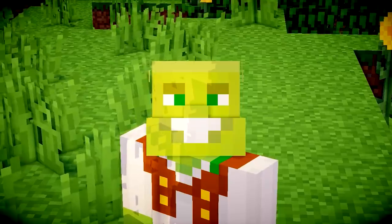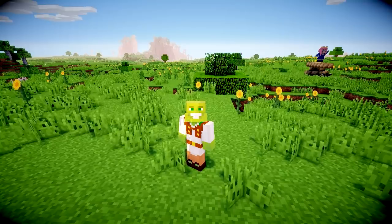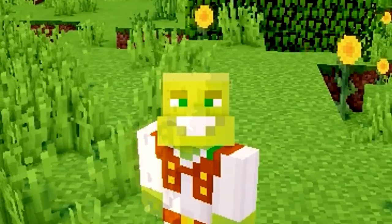Unfortunately, he can't play Minecraft. So I will just be asking him what to do, and he will be instructing me. Say hi, Boybot. He gets into the house, looks around, and says 'let us live on the moon forever, my friend.' Yep, he's a bit of an idiot. This house is going to be very weird. I have a feeling.